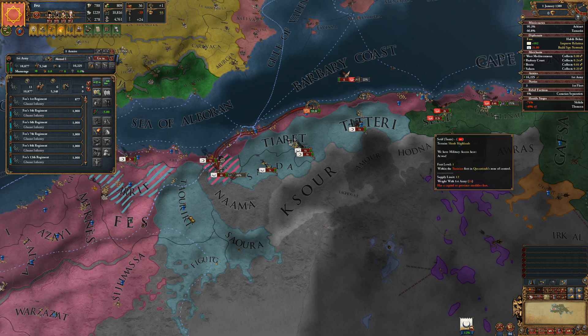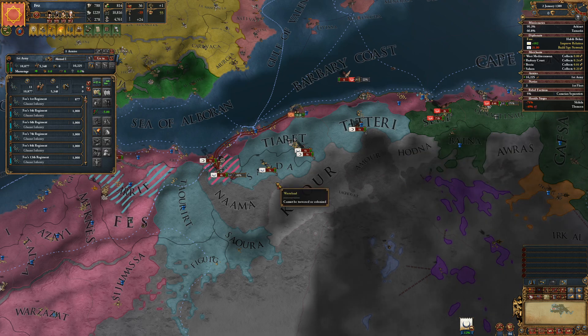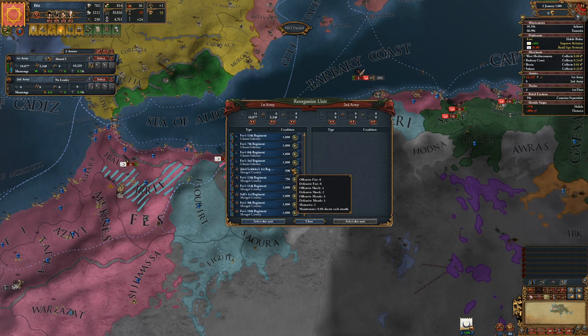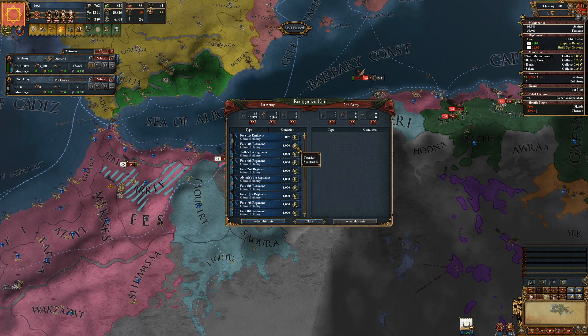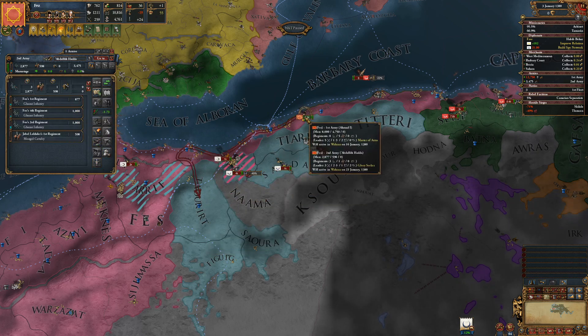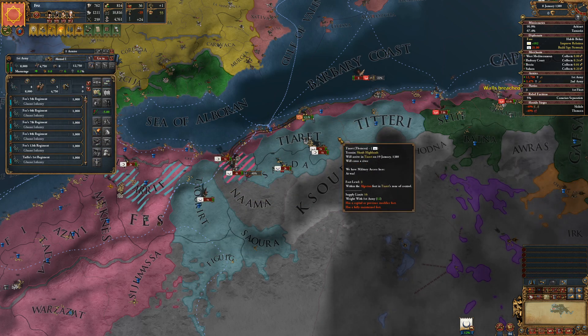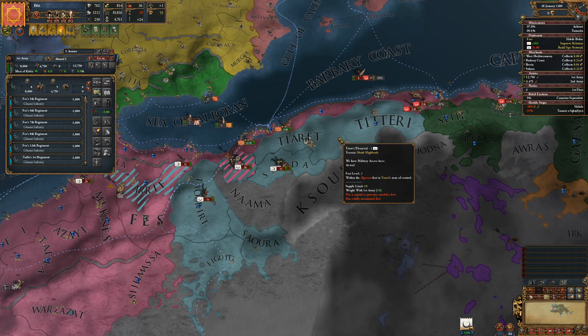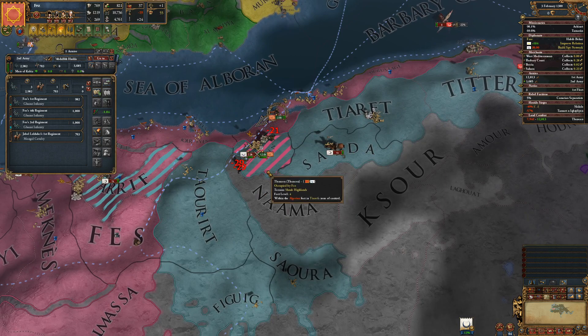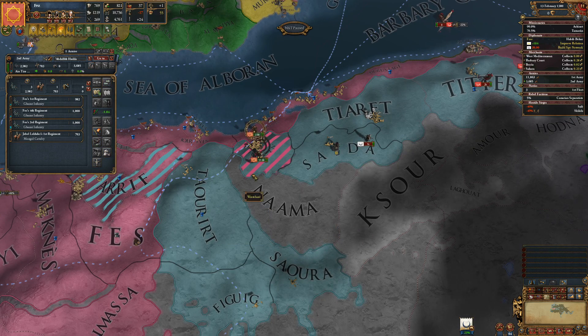I should be able to take this relatively quickly with the two-siege general - it's a level one fort. Let's have the stacks with the least drill do that. There's actually a lot of troops over here - and we stack wiped them.